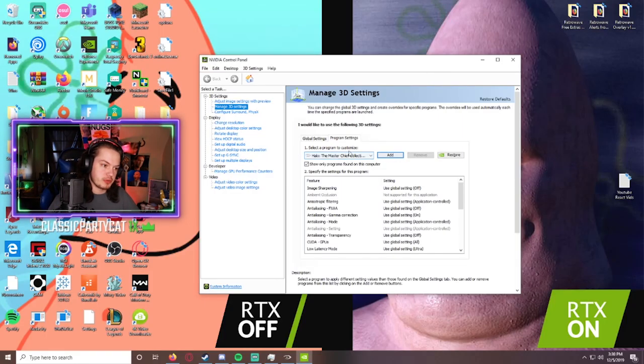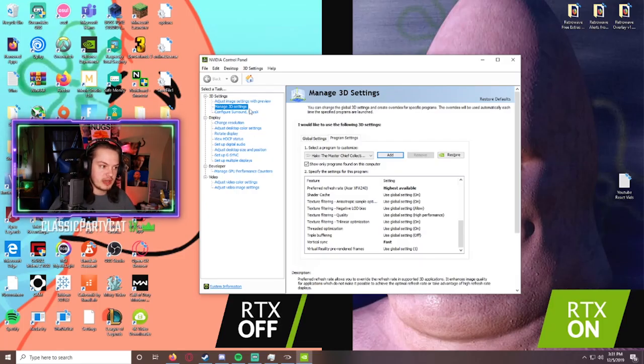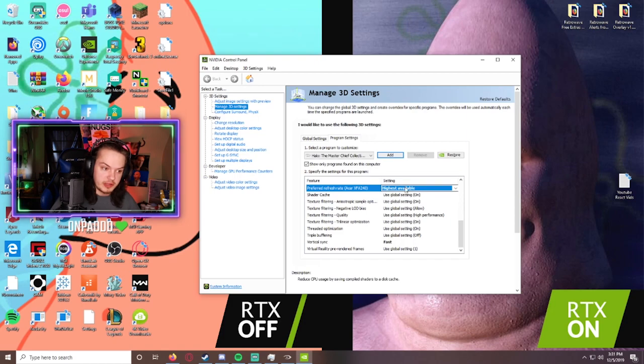When it's selected as your program that you're customizing, you're going to change two things — or at least ensure these are on these settings. Go to the bottom half of the list and find Preferred Refresh Rate. No matter what you have your refresh rate set to on your monitor, some games using the application-controlled setting will let the game set it to what it thinks it should be. For Halo, since it was originally a console game, it's going to set it to like 30 or 60.